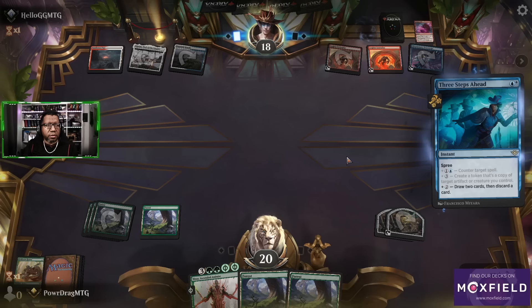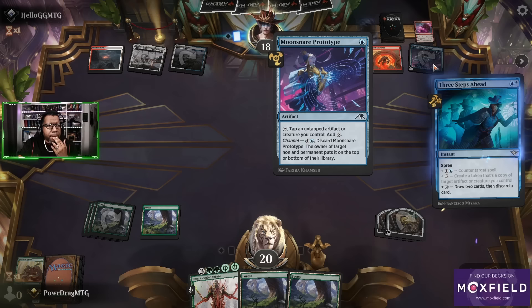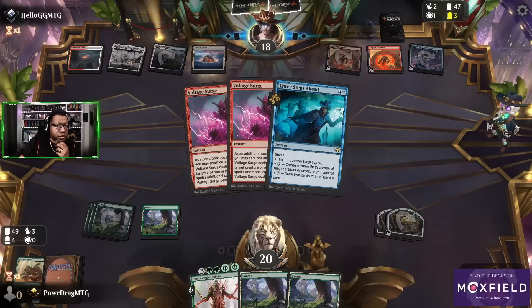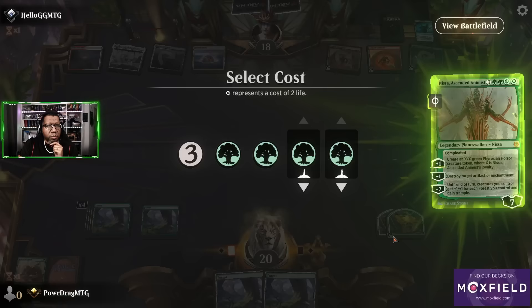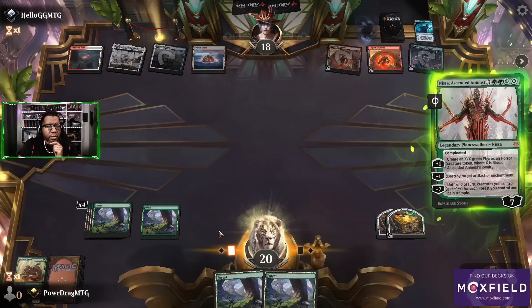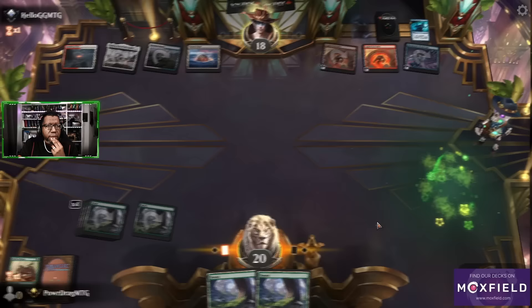Three Steps Ahead — so they're gonna draw two here. They discarded a Voltage Surge — that's good to know, no blue mana up. Okay, I guess we just go full-size Nissa and start trying to pick some stuff off. If they get us, they get us — there's nothing else we can do here.